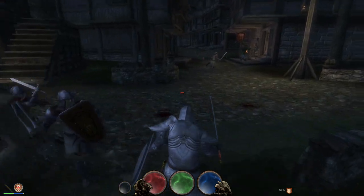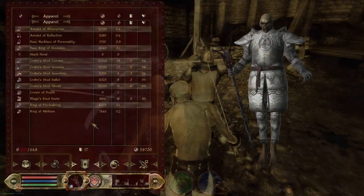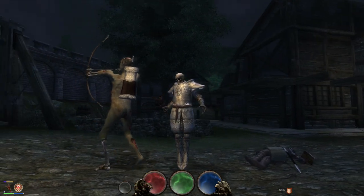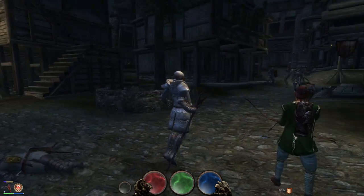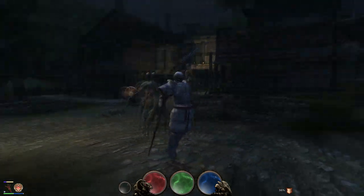For increased immersion, the lich form animations have been changed. In lich form your posture and animations are like that of a lich. If you wield the staff, you will also float around like a lich. The new animations are a mixture of lich and skeleton animations — where parts of the lich animations were incomplete and could not represent everything a player does, skeleton parts were used to fill these gaps.